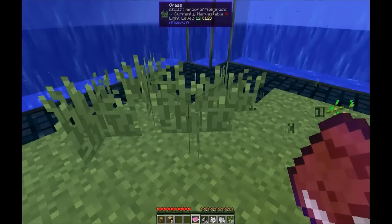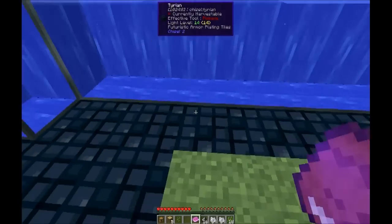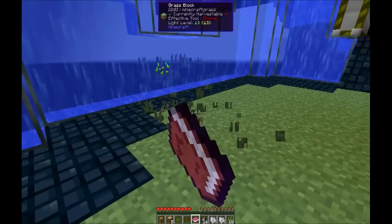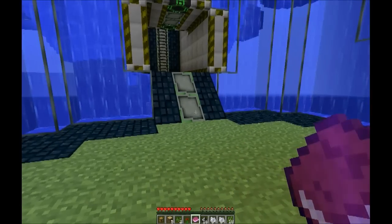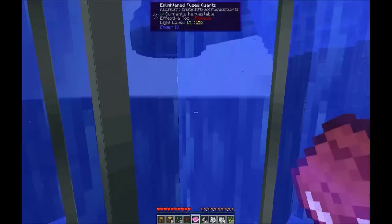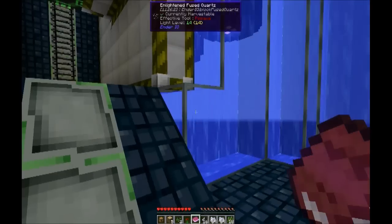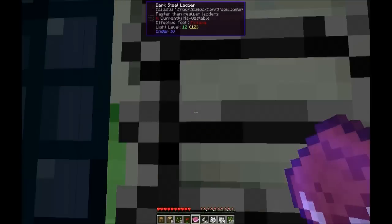You're underwater instead of in a void area, which makes your building challenge — like when you want to expand — all the harder. Because every last one of these little bits of water here is a source block. Every last one of them. There's no flowing water anywhere. All of it's source blocks.